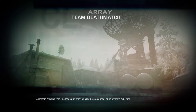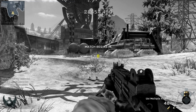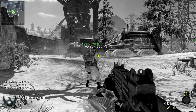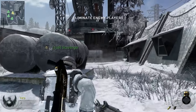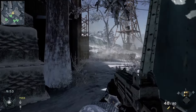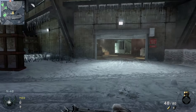Alright, we are back on Array. Not the most ideal Uzi map in the world, to be honest, but I guess I can just try my best to go inside and try to get Nova Gas kills in there, and maybe get a lucky semtex double kill — that would be ideal.